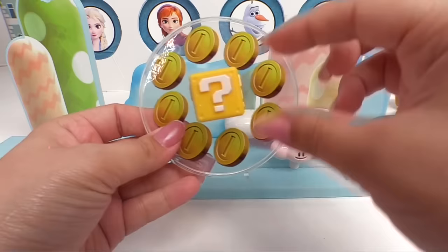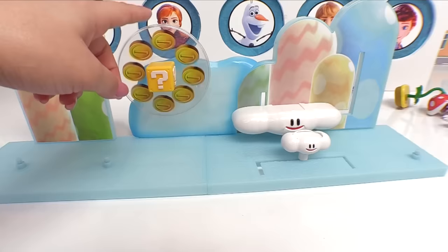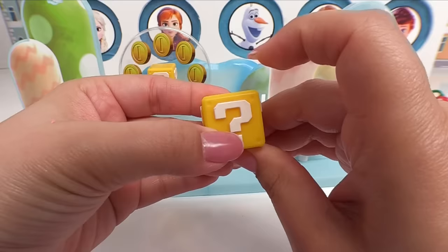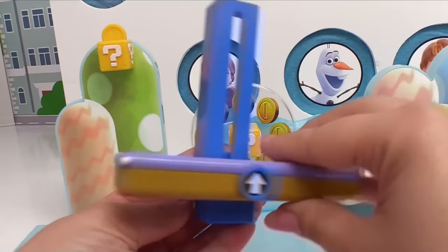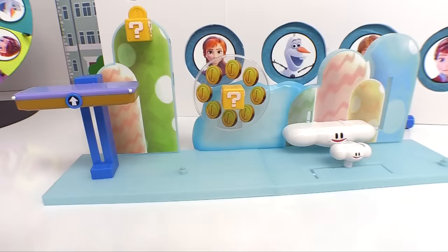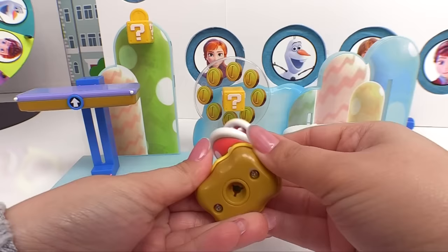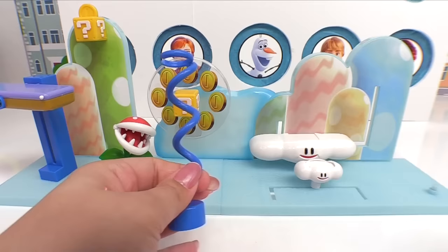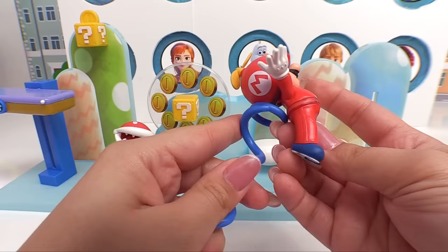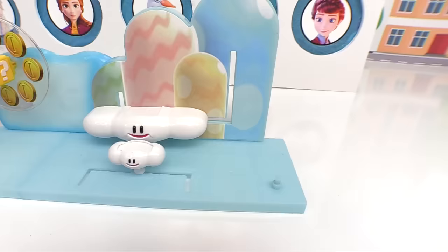We've got a coin wheel with a mystery coin box — that goes right here on the blue cloud. It spins! And then we have another mystery coin box that has a pop-up coin, which goes over here on this hill. Then we've got a piece that helps Mario go up and down — that goes right over here. And we have a huge piranha plant that can go right over here.